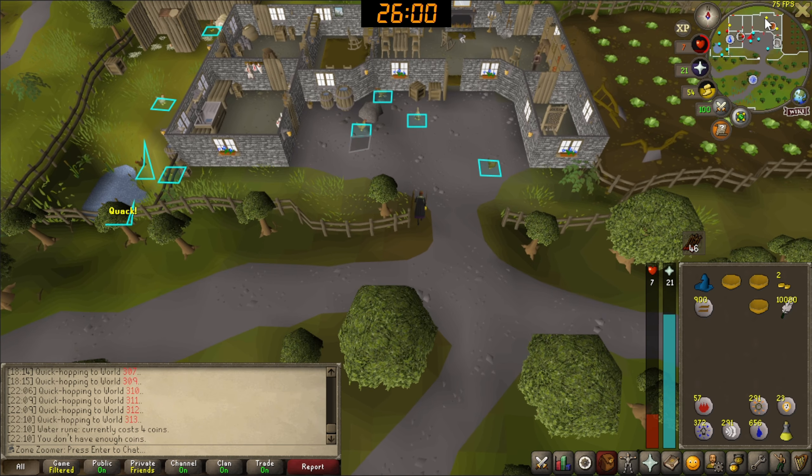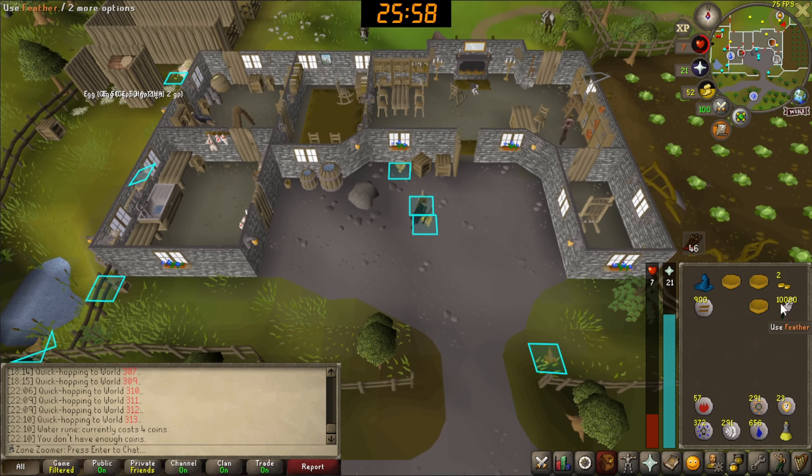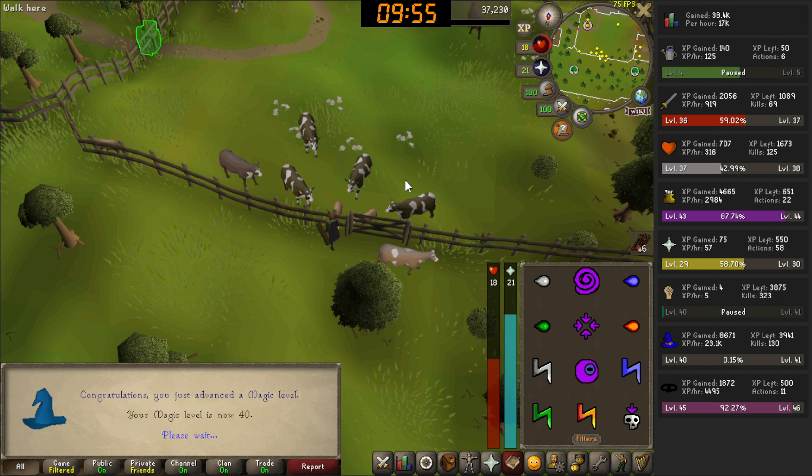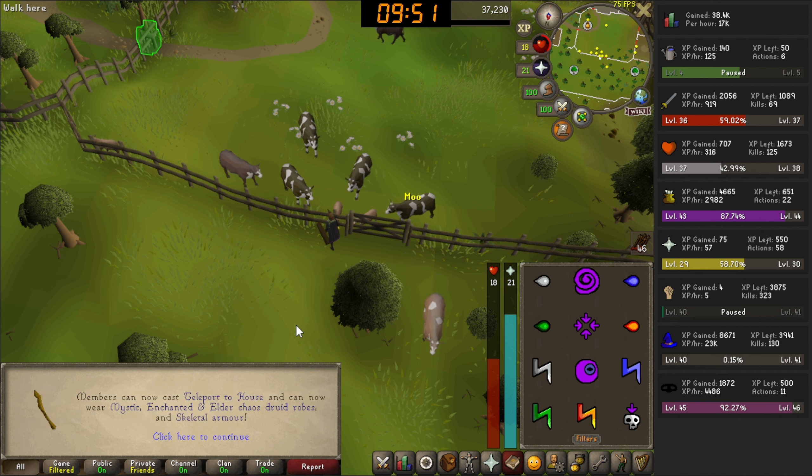Level 37 - we can now teleport to Falador, the town right next to us. Big level 40 magic - teleport to our own house, which we don't own yet. I am so broke.